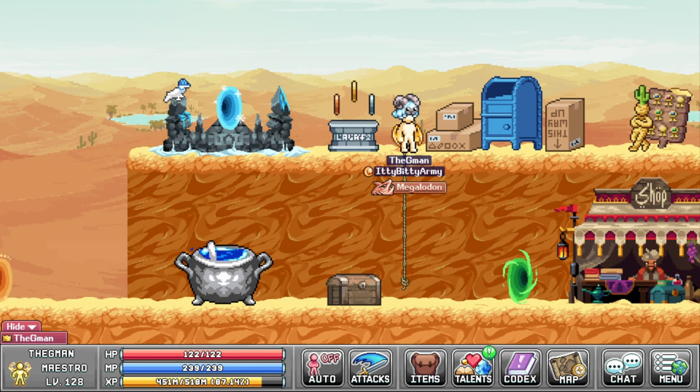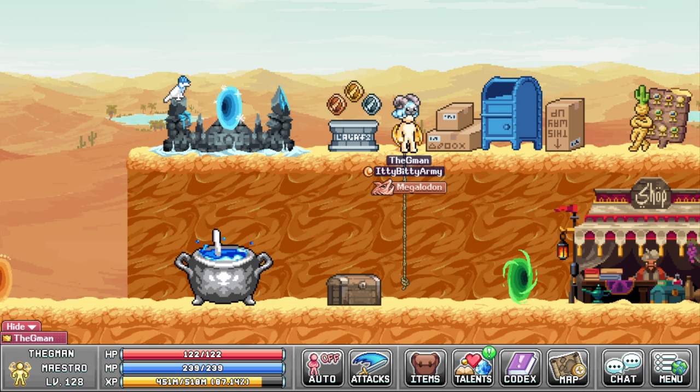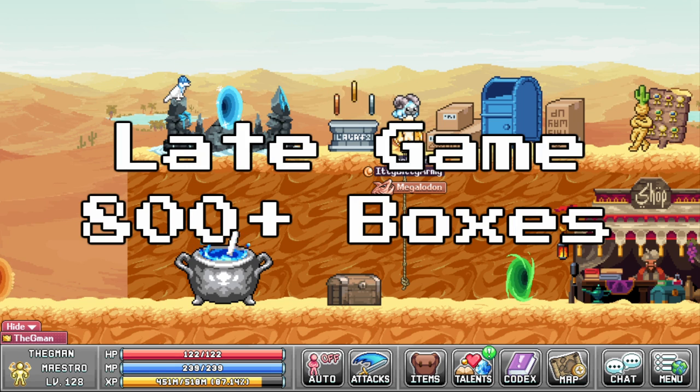I'll be explaining the two situations: early to mid game, which is about 800 post boxes or less, and late game, which is about 800 plus. Let's start with early game.